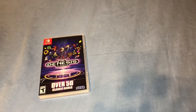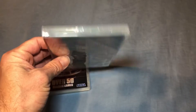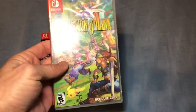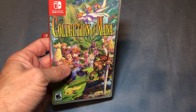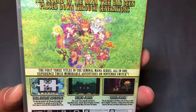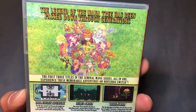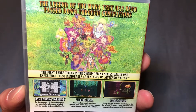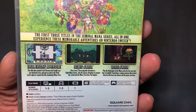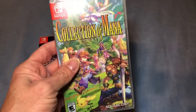The other game I picked up at Best Buy was one I got for $15. It is actually still sealed and will stay that way until I open it down the road, if I even do. It's the Collection of Mana — Final Fantasy Adventure, Secret of Mana, and Trials of Mana, all three games. For $15 brand new, I had to bring it home.